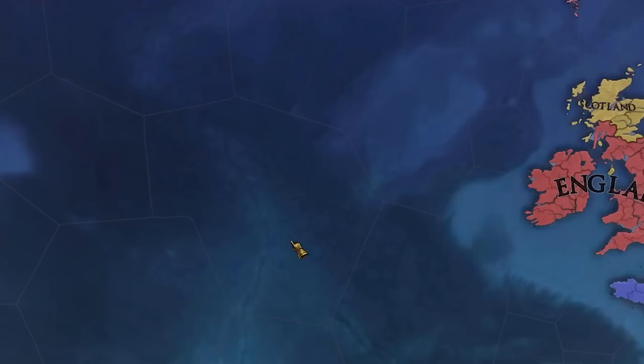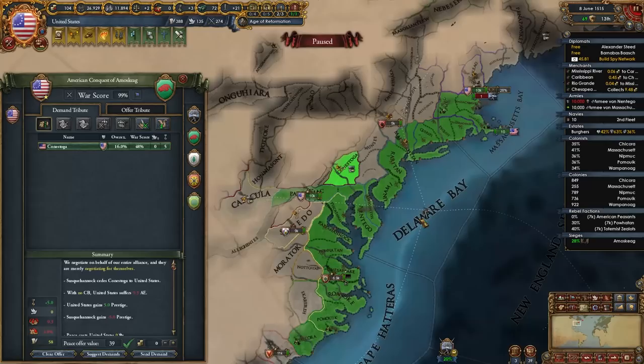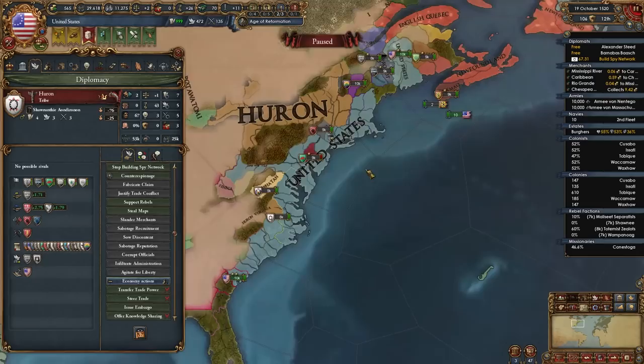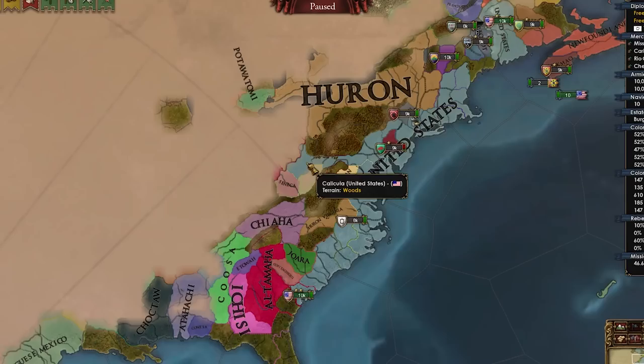Now we just need to take over the entirety of the Northeast and Southeast and we'll be good. Hamburg is still alive — I set those guys up good. Let's clear these guys out. Let's piece these guys out — this war is pretty much done. Settler increase is kind of nutty: 150 a year. Let's steal maps from Huron of the Northeast and Southeast — boom, just like that. Now we can see everything we need to conquer.